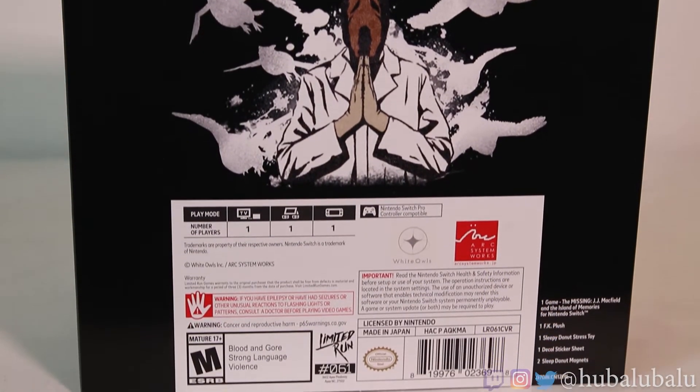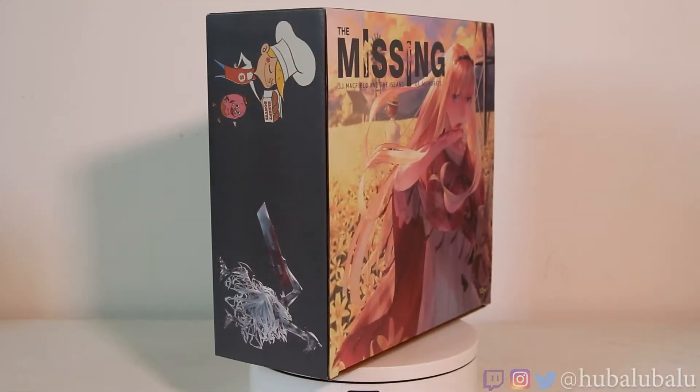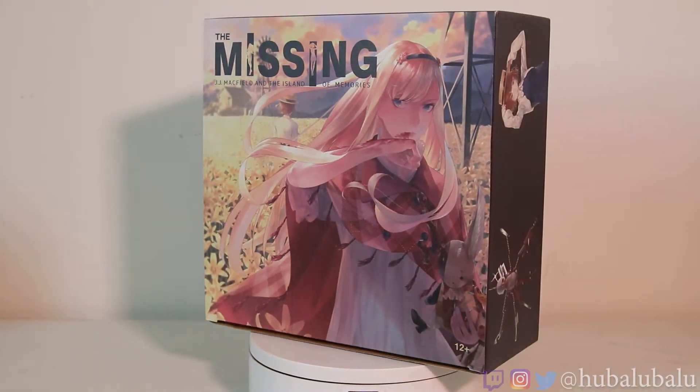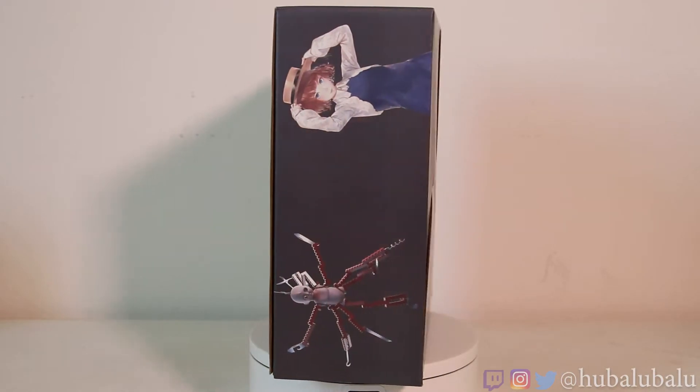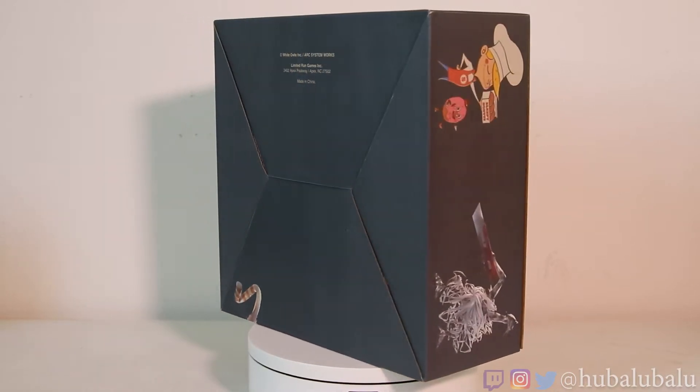I'm a little annoyed about the edges — they have little dings even though there was a big bubble wrap shipping protector, but the box is beautiful. The front cover is exactly like the card. I wish it had a little more shininess just like the card had. Then you've got the sides, and not only that, you have a sleeve on top and then a regular box on the bottom. This box actually looks like a regular box — this is the first time LRG is doing a box format like this. Looking at it, it looks really nice with a little more accent than just the cover sleeve.